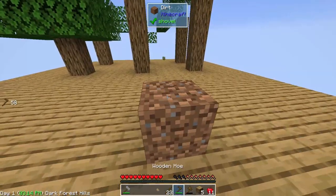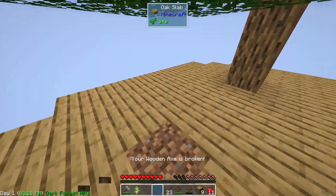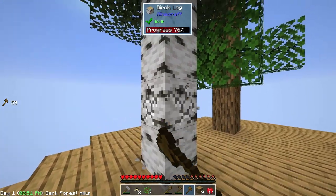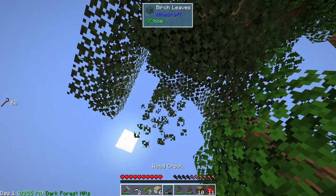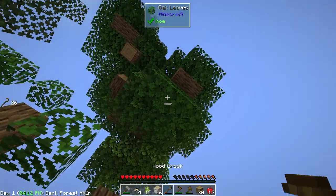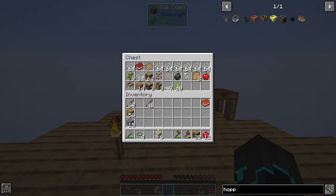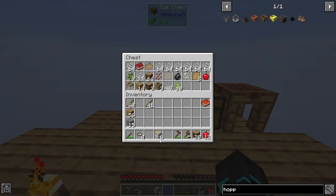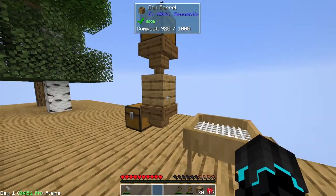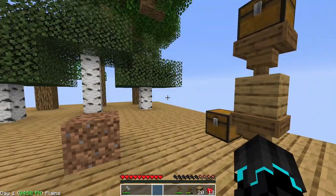We can take this birch seed and grow a birch sapling. If I remove this tree — there we go, a birch tree. I should be able to get a lot more birch saplings, which I think will be better because these oak trees are annoying with their huge canopies. I'm going to save ten of these saplings so we never lose them. Now we have the option of birch wood. Also going to make this a double chest because I'm starting to run out of space.